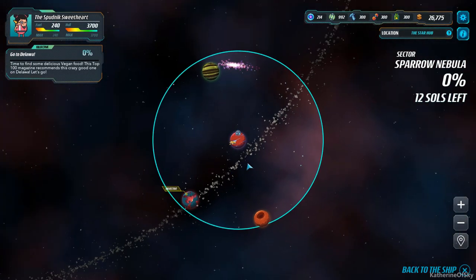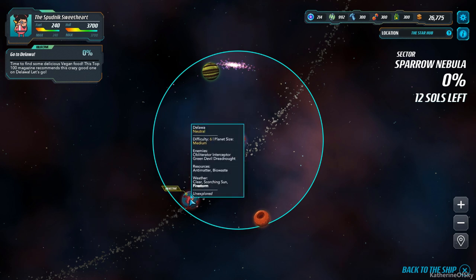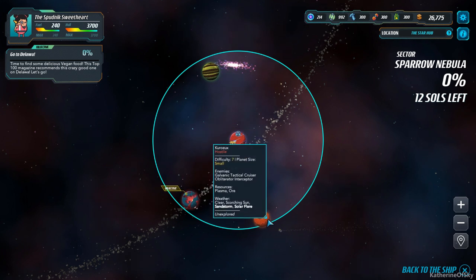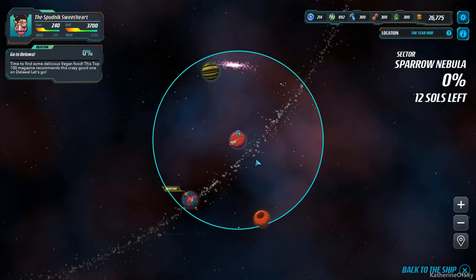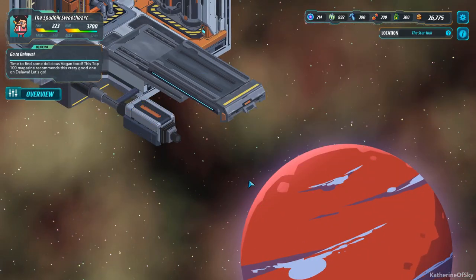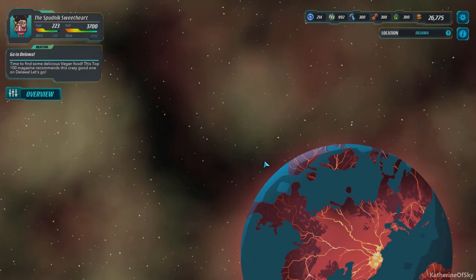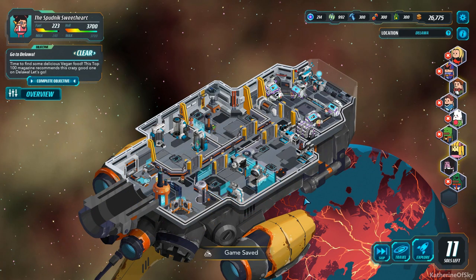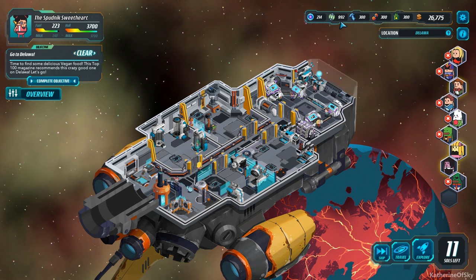And I'm excited to show you guys the new meta for firing weapons — it's a lot of fun. There's much death and destruction. Well, not that much death I guess. We're here at Delaware. In one of those encounters — the one planet that I went to in the other system — I got 600 plasma in one go. I was impressed. Let's complete the objective.